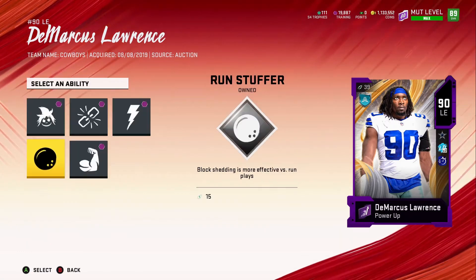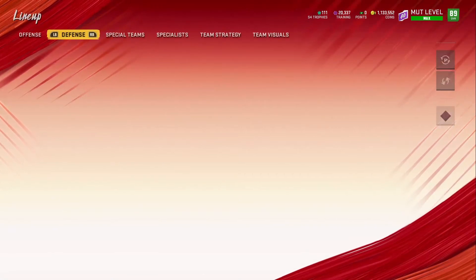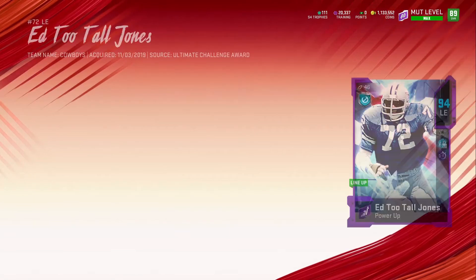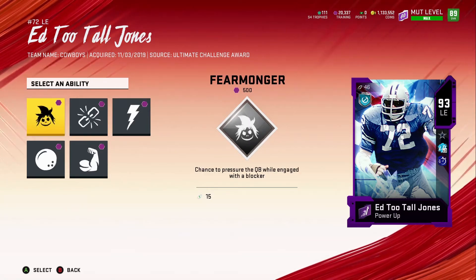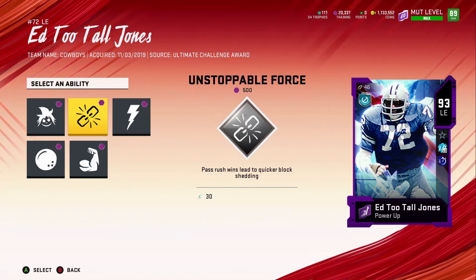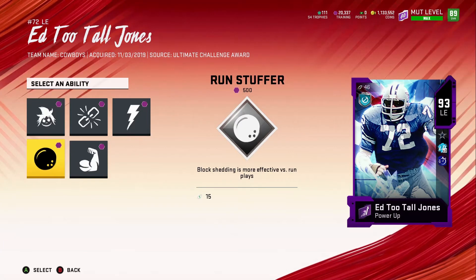We've gotta get our refund. I know you guys are thinking why I have a lot of training up there — I'm saving it for something else. I'm not going to use it on DeMarcus Lawrence right now, so I'm going to take it off and add it onto Ed Too Tall Jones. When it comes to which ability we want — reinforcement, higher chance to fear monger, chance to pressure, blocker shedding, momentum shift — I don't know if I get that or fear monger. Block shedding is more effective. We'll go ahead and get Run Stuffer and keep that.